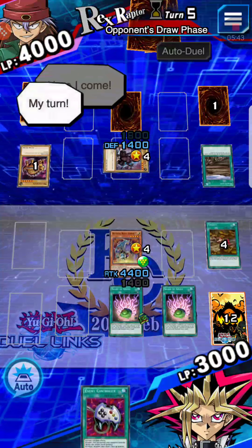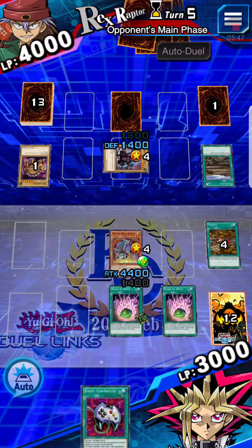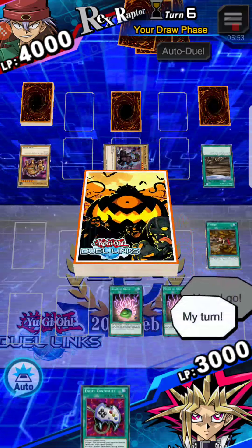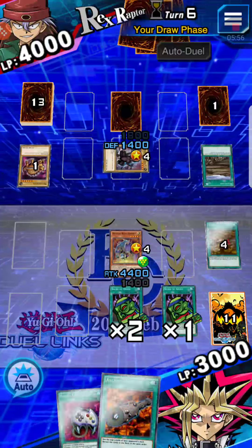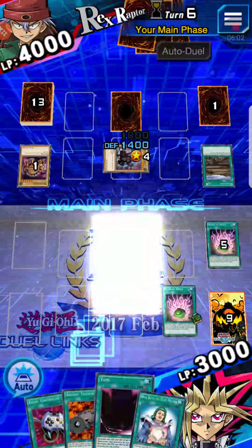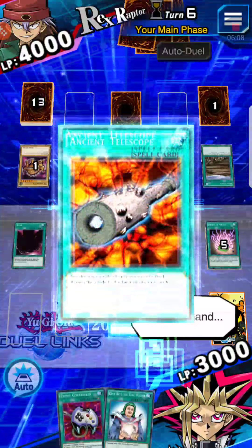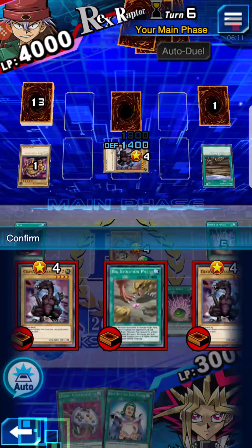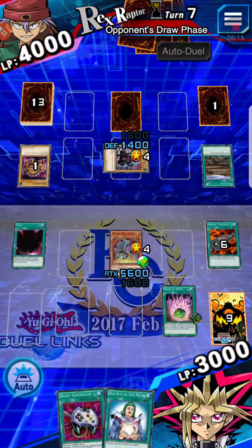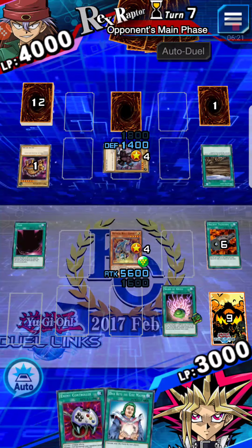This is why we run Enemy Controller — because now, since his monster is face up, I can just flip it into attack position with the Enemy Controller and attack into it. The reason why this works so well with Mythical Beast Cerberus — probably should have said this at the beginning — is that every time you activate a spell, his attack points get increased by 500. That's why you need to run multiple spells in your deck, and that's also why I run Yami and equip spells, because it just helps make it go faster. If you have an equip spell that gives him 500 attack, you're going to get 1,000 attack just off that one equip spell.